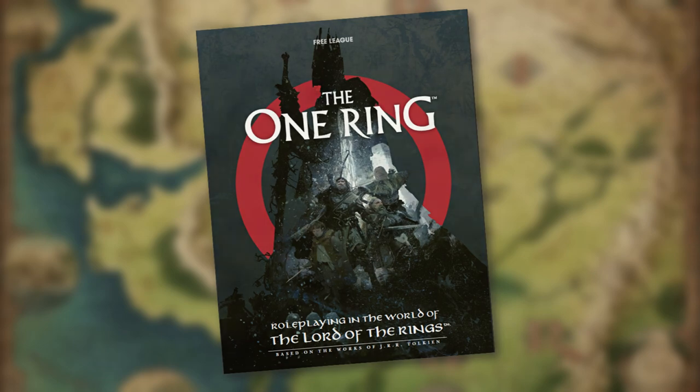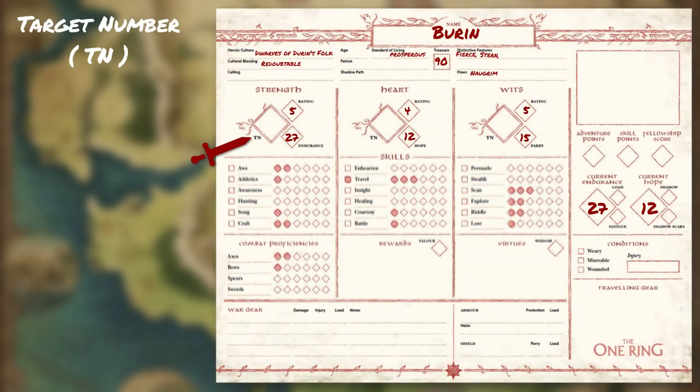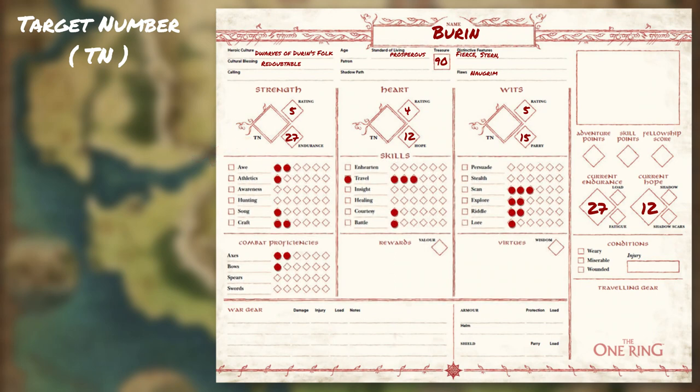Let us start first by looking at the target number, or TN, which sets the numerical value that your player-hero will have to match or beat in order to succeed in a skill check, combat attack, or a task. This TN number is calculated using the following formula, and it all depends on a number of factors.